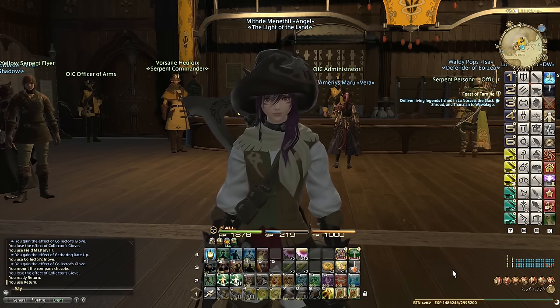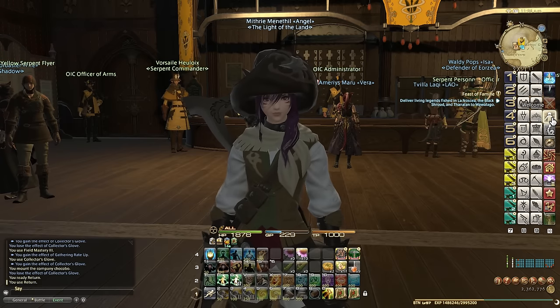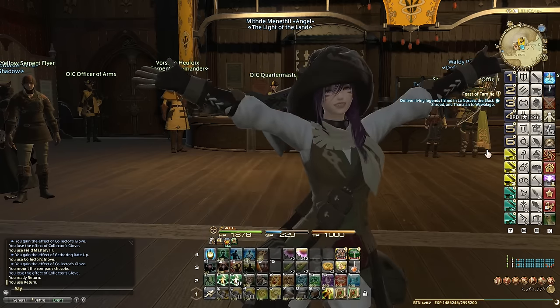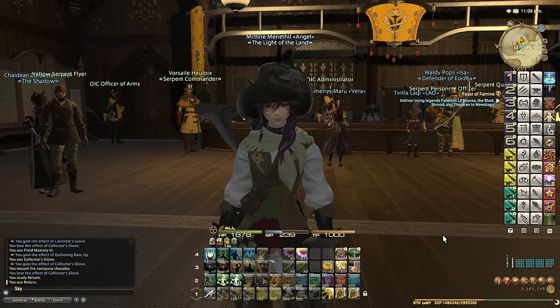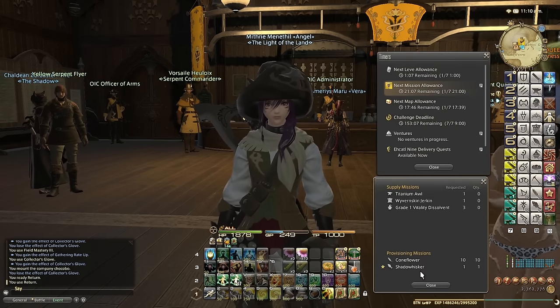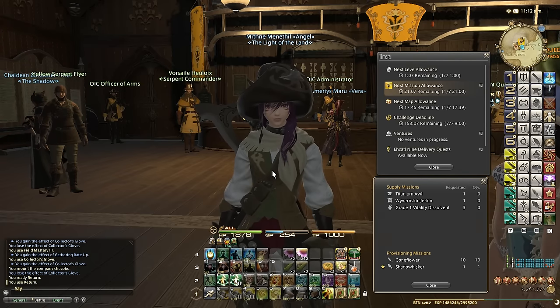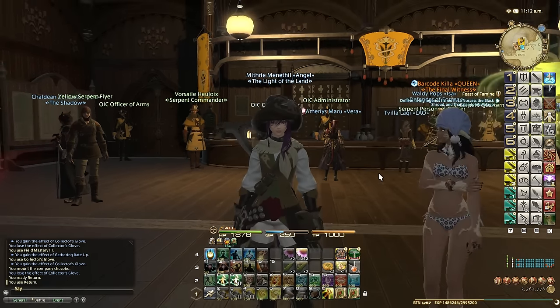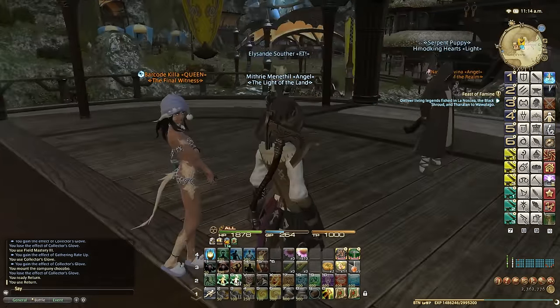We're back for another episode. In this episode we're going to be leveling gathering from 57 to 58. This is going to be a very short video because it's going to be more of the same — we're going to keep doing our grand company dailies like we're doing every single day. I've got the shadow whisker cone flowers for the day.